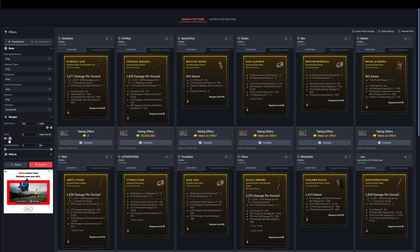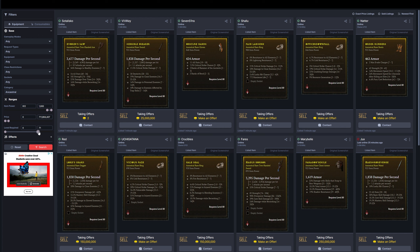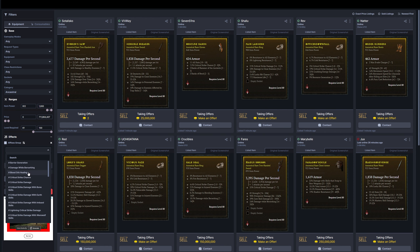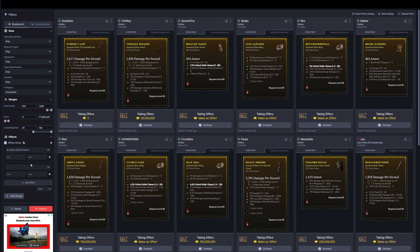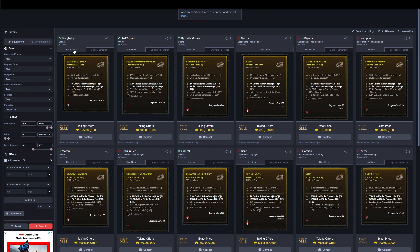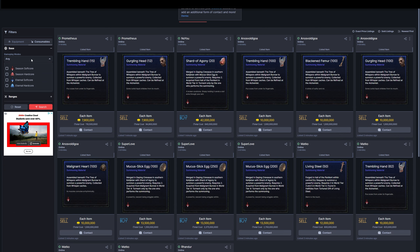Once you link your Battle.net account to this, you can use this website to contact them directly without even copying it into game, and you can find tons of stuff to pick up. Now, it's important to know that you can't trade anything legendary and above in the game. Legendary items, unique items — those are bound to your account. You cannot trade those to other players.